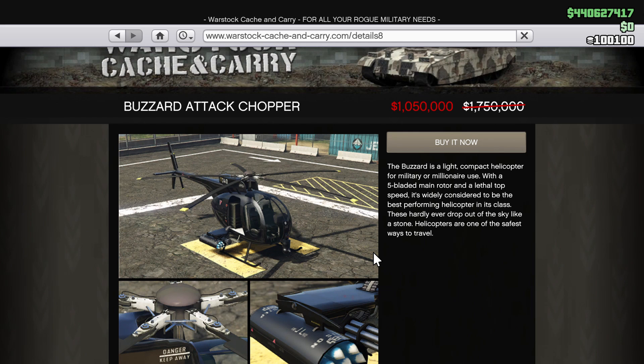The Buzzard Attack Chopper is also getting a nice discount of 40% off — definitely worth it at this point. If you have a CEO office or a similar property, you could spawn it in for free. It's a very convenient and very good vehicle to buy.